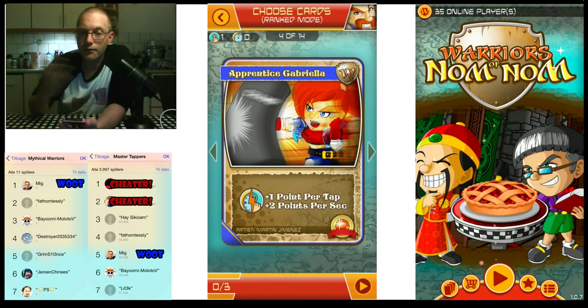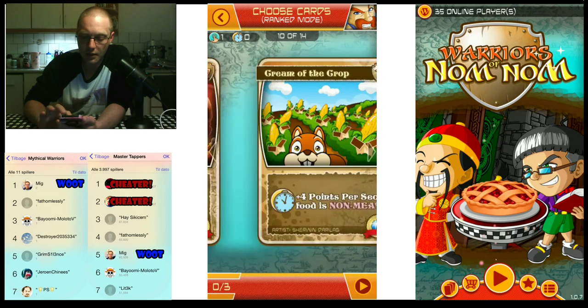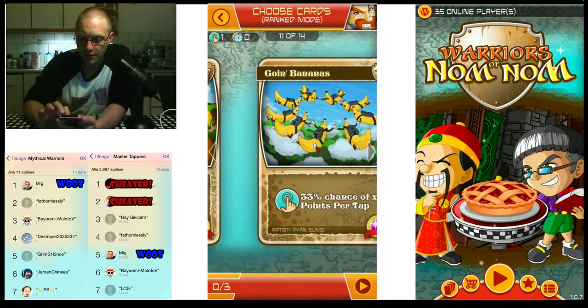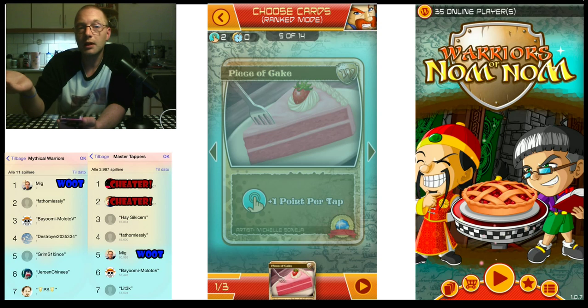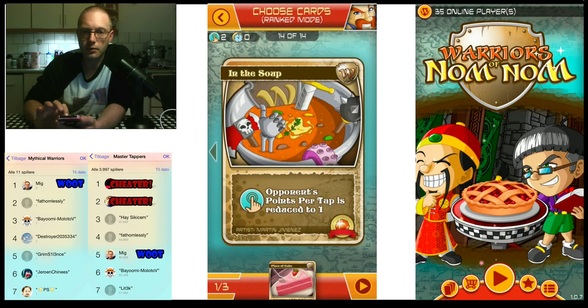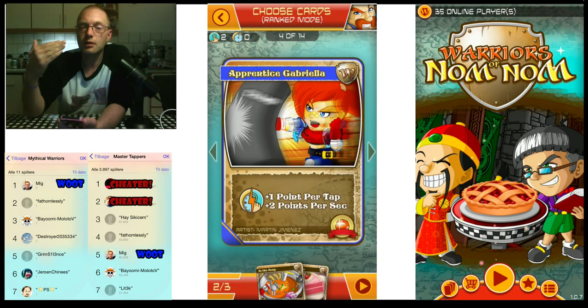Don't put your good cards in first — as I mentioned in other videos, there are cards that remove the first card on your list. Then we have one point per tap, two per second — all these default cards. Since I don't really get anything out of multi-tapping and I'm quite good at tapping, I'm going to put a Piece of Cake in first so I can benefit from being super fast. Then I'll put in the Soup so my opponent won't be able to click with a huge multiplier — just one point per tap. The last card gives me some degree of benefit no matter what happens.